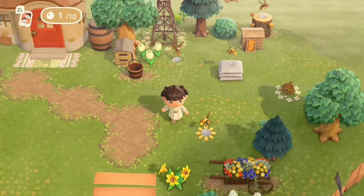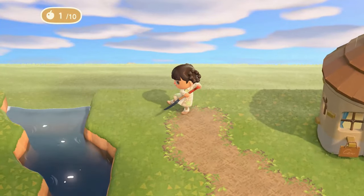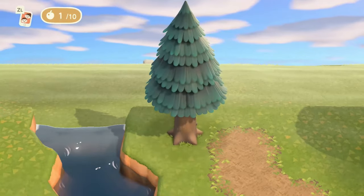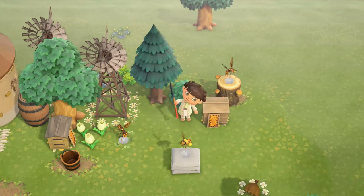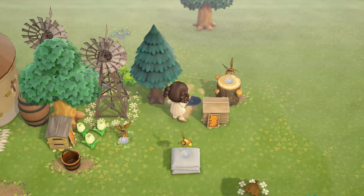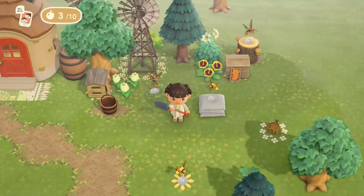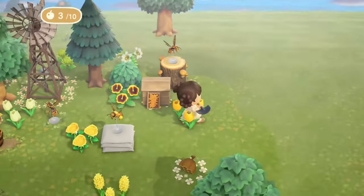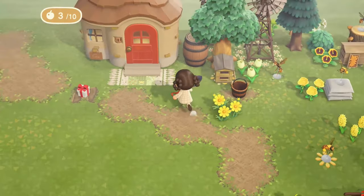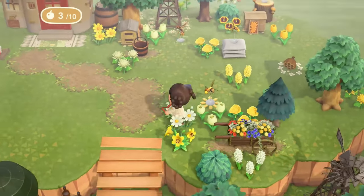I'm putting down some wasps and bees. I like the variation of having both on this build — I know the honeybee is technically the one that makes the most sense, but I felt the wasp models went well here too. Now I'm just going to throw some flowers and bushes around, running back and forth to grab more flowers and fill out the area.